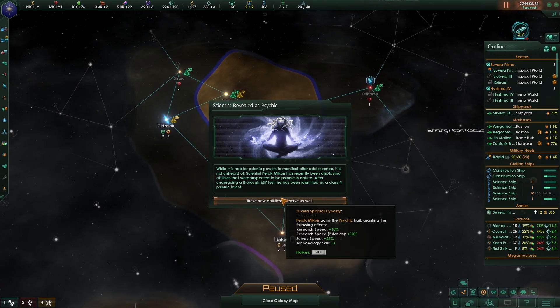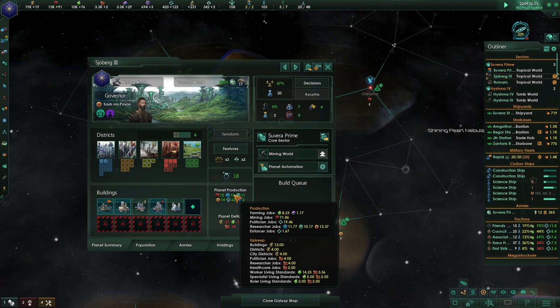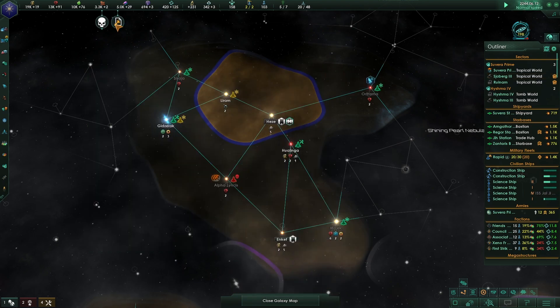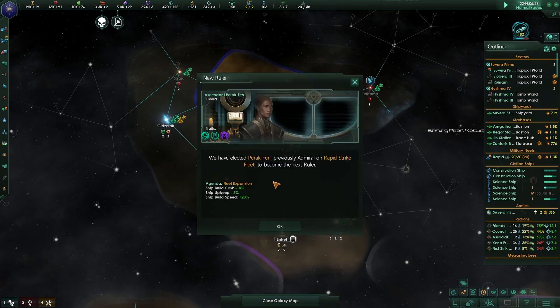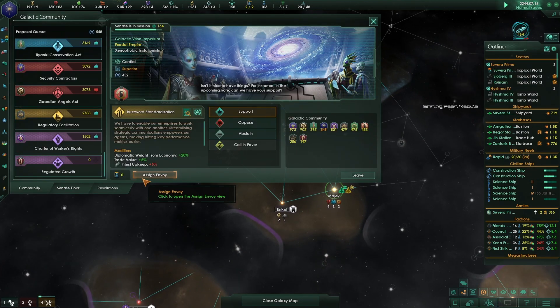Scientists revealed the psychic trait again - research speed, psionics survey speed bonuses. Some more bonuses! We lost our governor though. We have 2000 influence to elect with but not enough, so we abstain. We elect Parik Fen: ship build cost and speed - great.